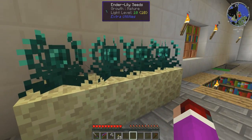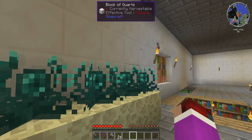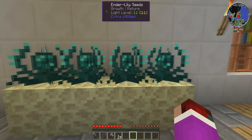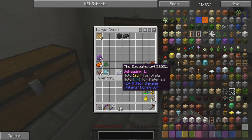One thing I realized about these is that they have the little end thing — particles — which is cool. Anyway, what we're doing today: we need two of the skulls, so we can go kill two with this. That'll be fun.